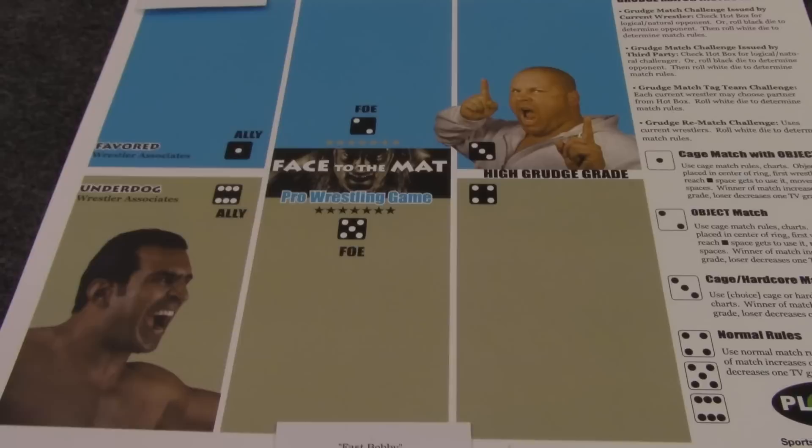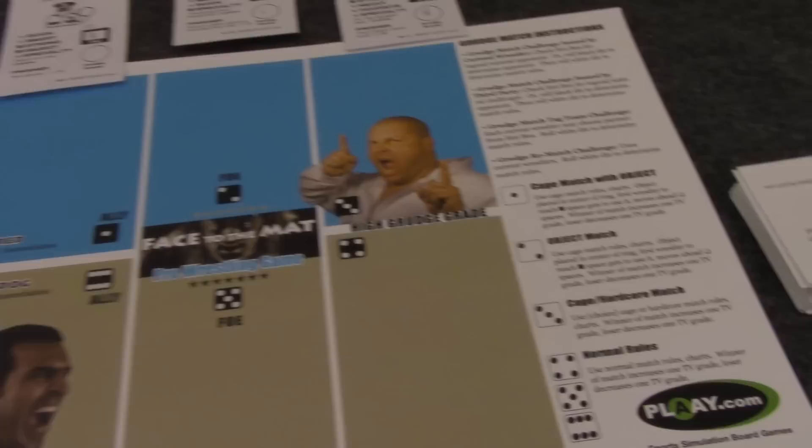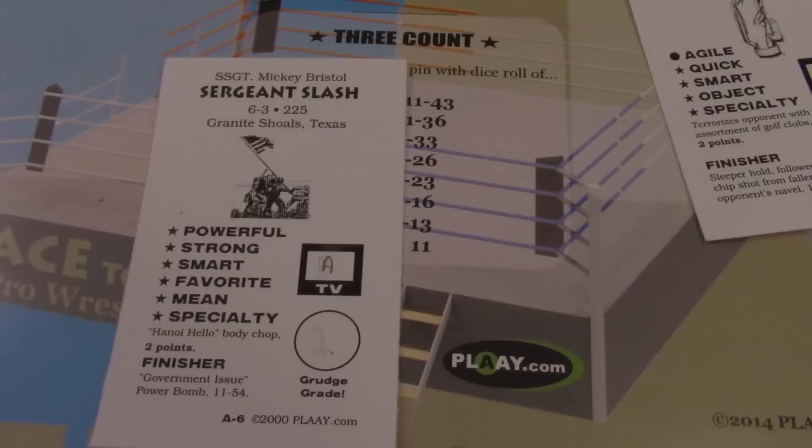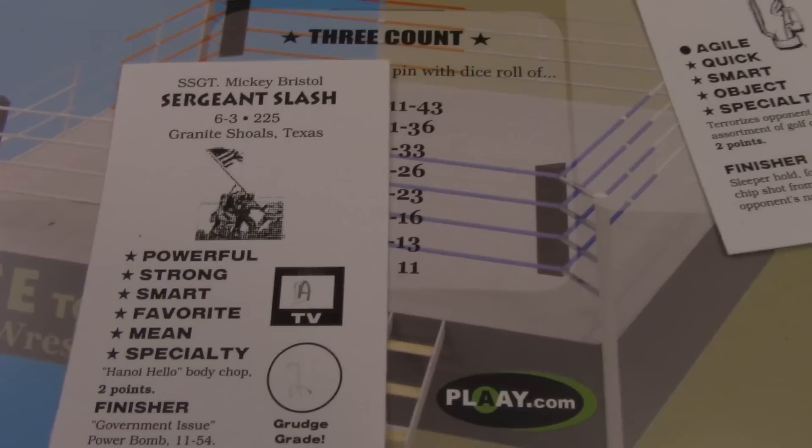The other game board is called the hot box. For each of the wrestlers in the match, you're going to put a card down for an ally, a foe, and then the two wrestlers that have the highest grudge grade. What's the grudge grade? Well, let's take a closer look at one of the player cards — we'll show you all the qualities and what the TV grades and grudge grades are all about.